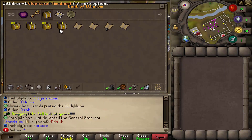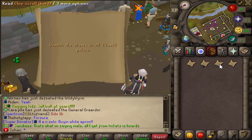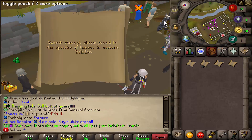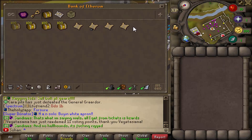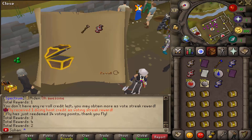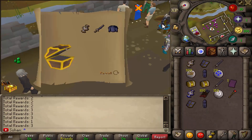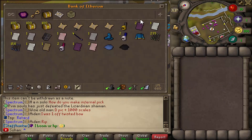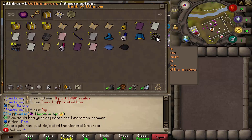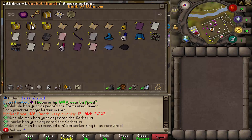Now we're going to be opening some caskets that you get from clue scrolls - we have easy, medium, hard, and even elite, and we have some clue scrolls in the bank. They're pretty simple to do - you complete a task like equipping a sapphire necklace at Cave of Legends. You can buy pretty much all the required items from the player-owned shop. From the easy caskets we got an ancient page, and you can actually re-roll clue scroll rewards if you have them as a vote streak reward.